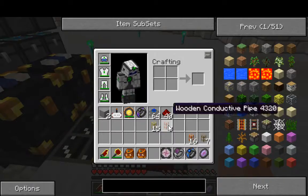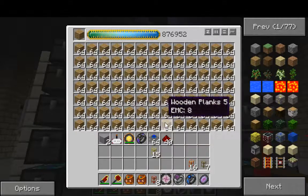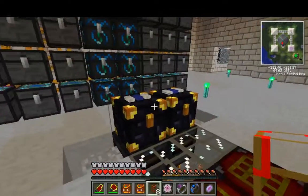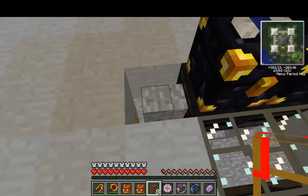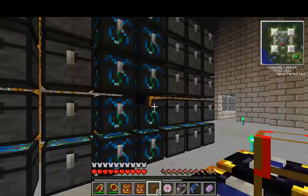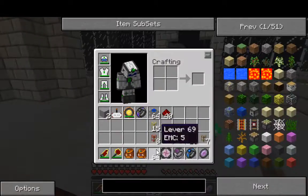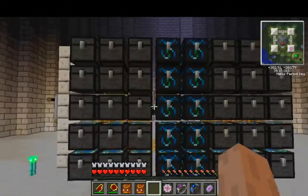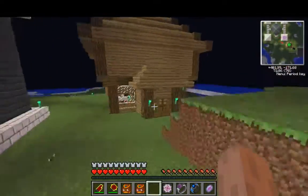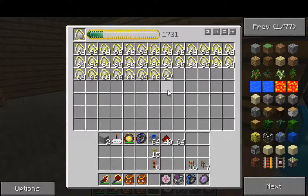We need half a stack of these — make a stack. I need a transmutation table here as well. We need cobble over here. Fuel — I completely forgot fuel. That's something we should put in the top chest up here. Let's go get coal and make loads of fuel, because most things use coal. I've been making eternal fuel but most things use coal.